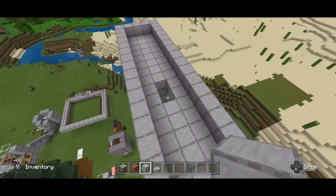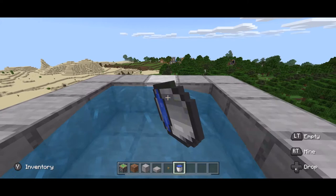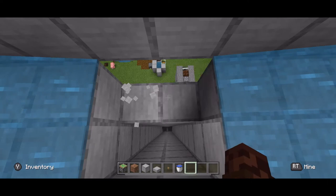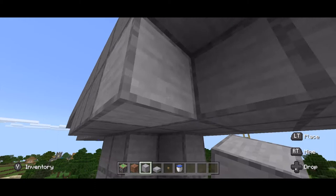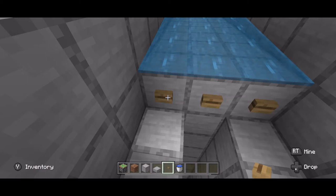You should have something that looks like this. Go ahead and place a bucket of water there, there, and there — it should extend out to this hole. Place one there, there, and there as well. Now we are actually going to break these blocks so that zombified piglins fall into this area, and cover it up from this end so they don't get out. As they come down the trough they'll collect here and push each other into the system. Place buttons here and here to prevent any water overflow.